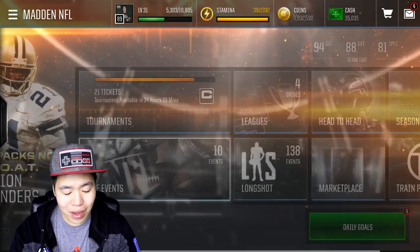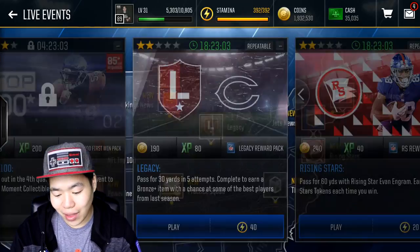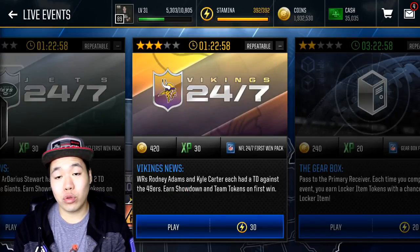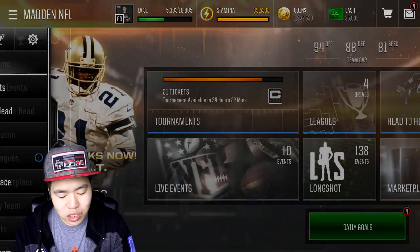You can also do some live events — those are usually really good on coins, especially when you have live events. There's one that gives you Madden Mint. You got the legacy events, which are really good and give you a hundred coins. There's some good coin events as well. And as you do all these events, all this daily grind stuff, you get these achievements, which I'll hopefully be able to show you guys.